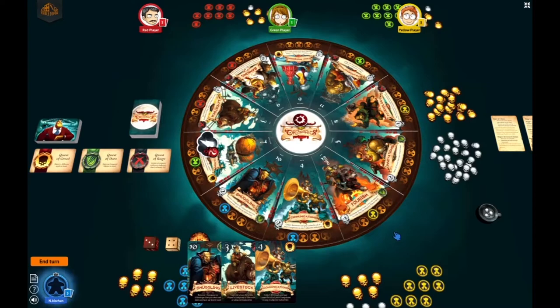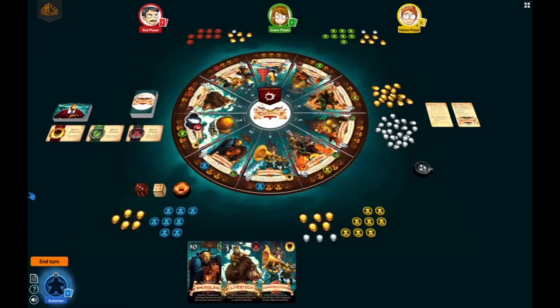It's good to note that there can only be as many companies as there are players plus one. Each turn is split into four phases: forecast, revenue and losses, auction, and development.